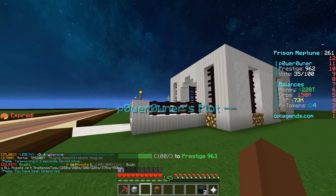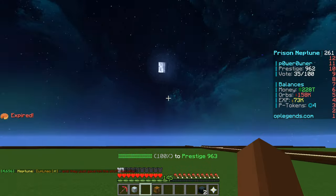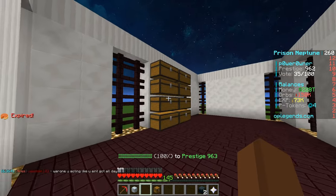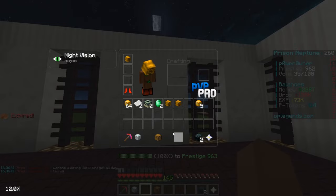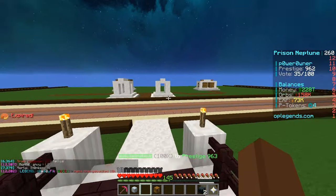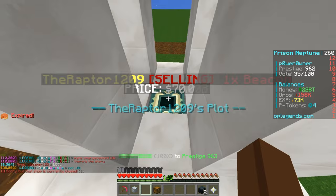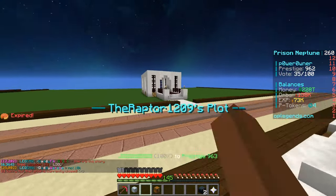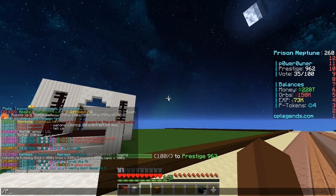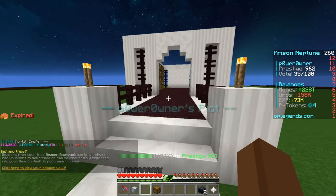The next part I want to show you guys real quick is my plot — that's why I built my own plot on the server. For the first time it actually looks somewhat decent, because typically my building skills are just not that good. As you guys can see, we got a little storage area, and in the future we're gonna be making our own player shops, but I still don't know what to make here. We're gonna figure that out for the next episode. It does look like you guys are starting to build some things around here. We're gonna be checking out the different plots nearby us as well. If you guys are new to the server, go ahead and do /phpowerowner and then you can claim a plot somewhere near here, or you can do /plot auto which will automatically claim a plot for you.